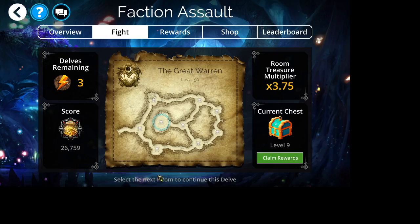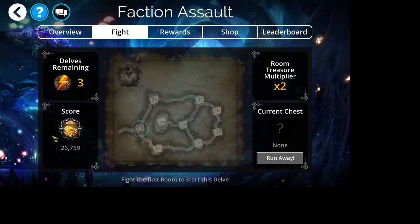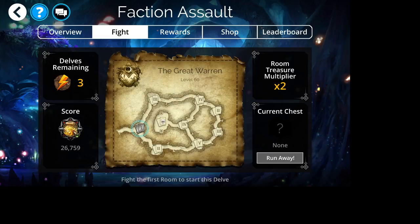Level 9 chest — let's get our rewards. Some chaos shards and some souls, always nice. I just love all of the great rewards that you get from delving. That is going to bring us to the end of this video, almost.